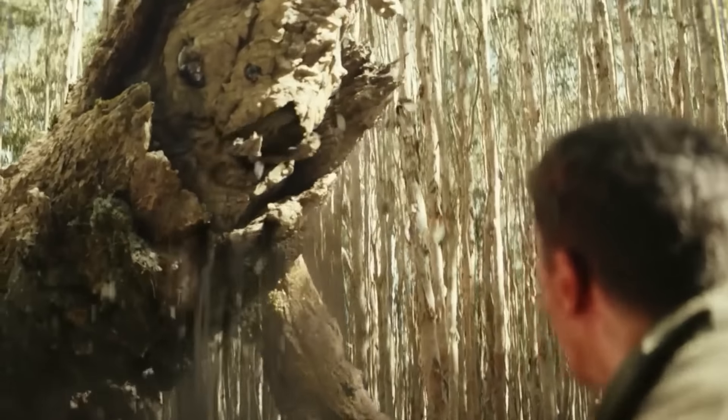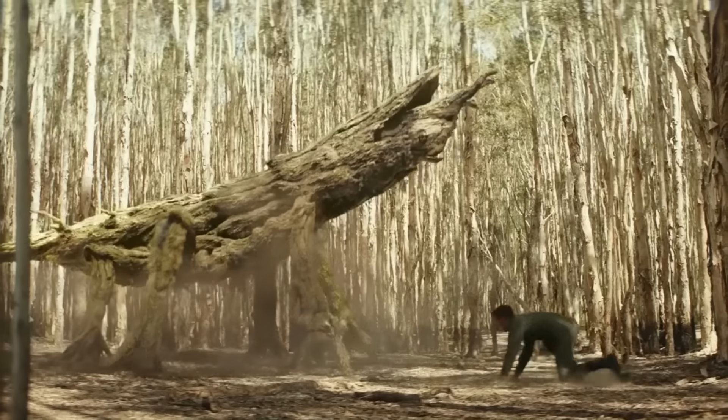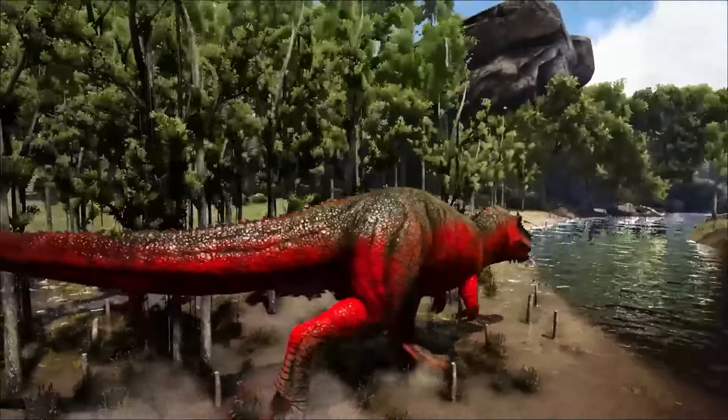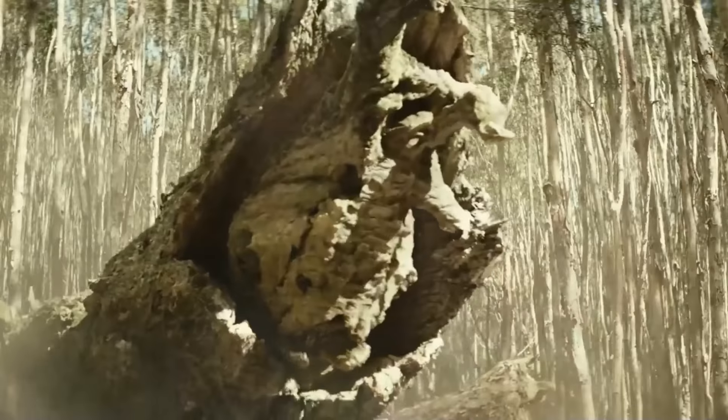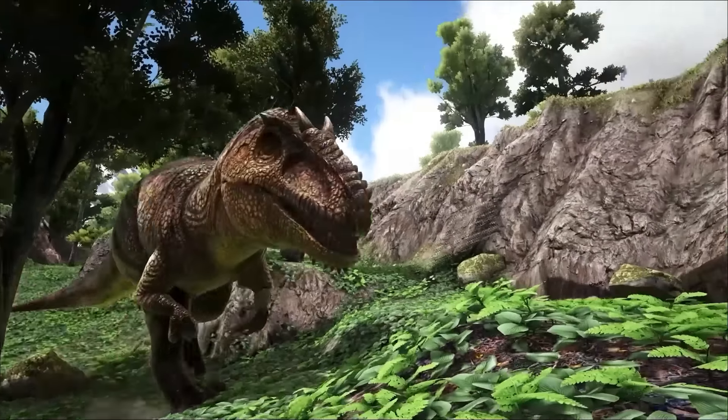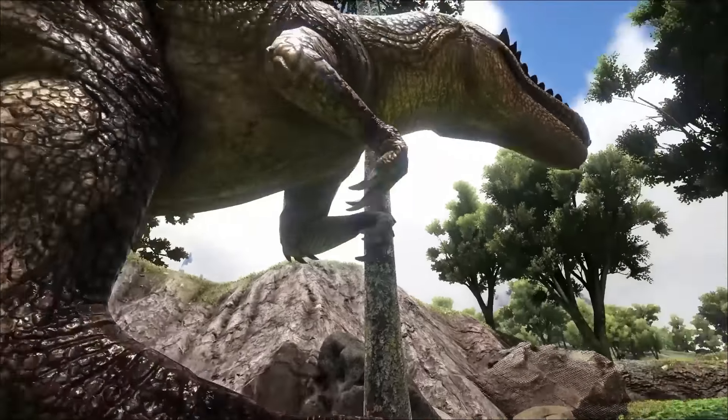The Spore Mantis is the lucky one. Since it's arguably the most camouflaged creature on this island, Ark's Giga would likely not notice them at all if they just stay low — which they do in the presence of a larger threat. Unless, of course, one gets stepped on, and then, well, bye-bye mantis.